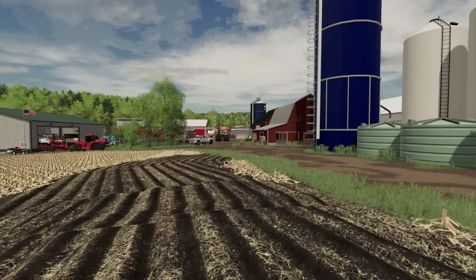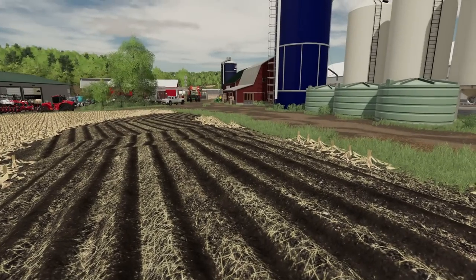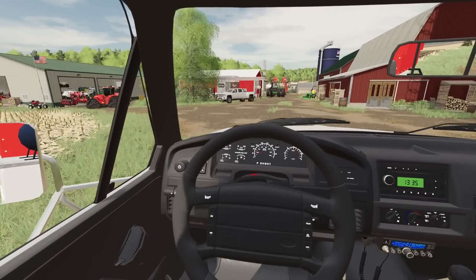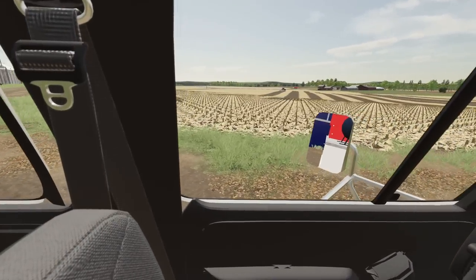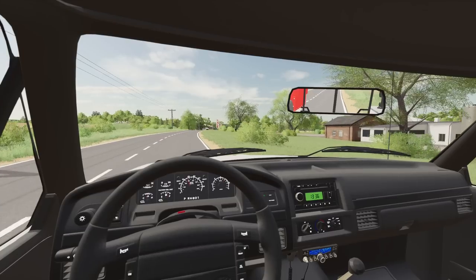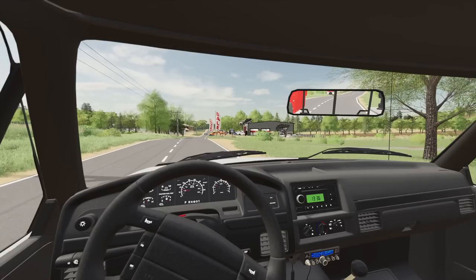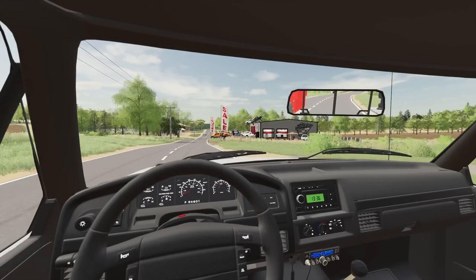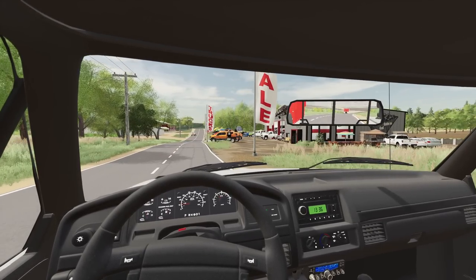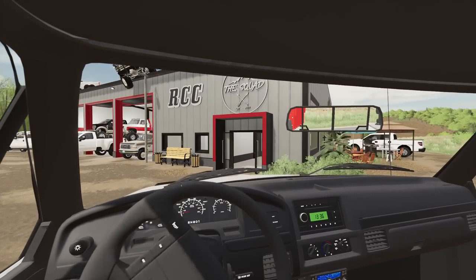What I want to do today is go to the dealership. There's a new dealership that just went in down the road, and I think it's a perfect opportunity to look at the best trucks in FarmSim. I need to get them planters in the field, but first I've got to do a lot of tillage. I'm going to be paying my guy a lot of overtime this week trying to get the corn and beans in. There was a new dealer just put in down the road — RCC. I'm sure you've heard of it. It's a pretty high-end dealership. Man, are they good at displaying — look at all this stuff, trucks all over the place.